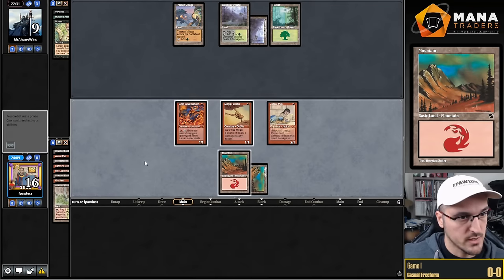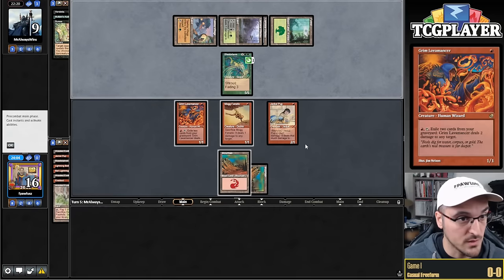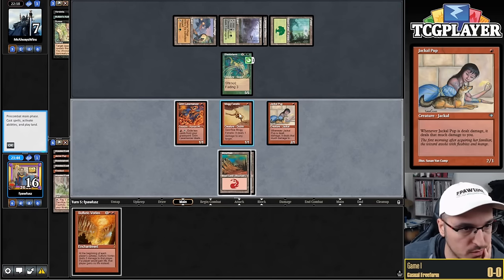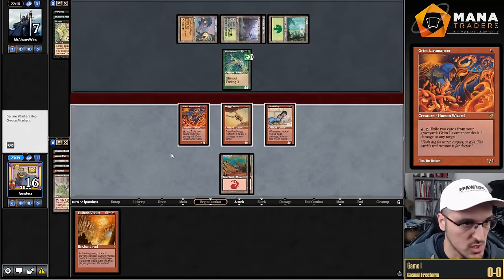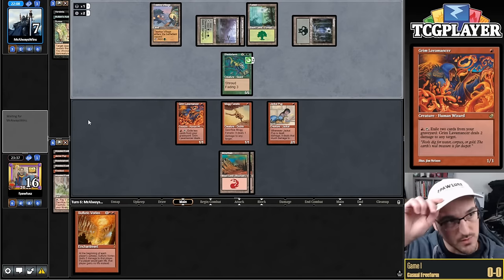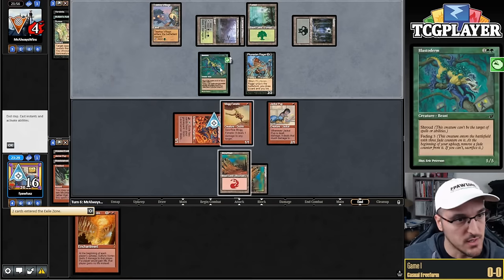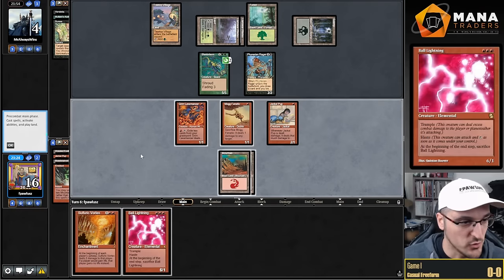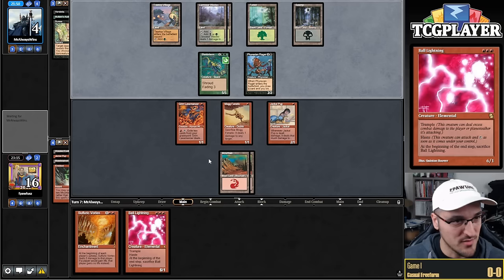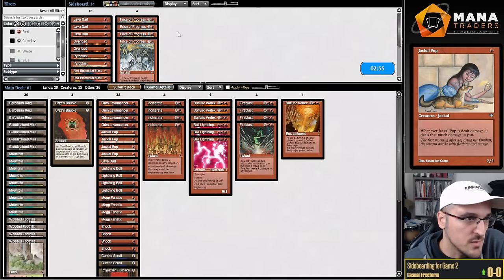Opponent drew Bane of the Living — brutal! Blastoderm — not particularly scared of that. Lavamancer face. If I swing with both, opponent blocks the Pup and they take one-two-three-four — I don't think that's a good exchange. Just ship the turn. Need this Grim Lavamancer to go the distance — really have to dodge Bane of the Living. Rager — okay, that means we win. Opponent is in a pickle — they cannot use Blastoderm to actually get in there. That's kind of a big deal. We draw two three-drops but continue trying to dodge Bane. Lavamancer — they pack it in!